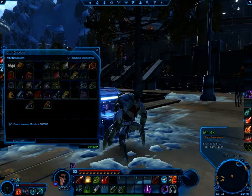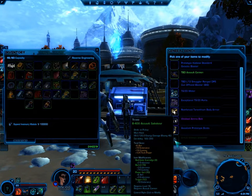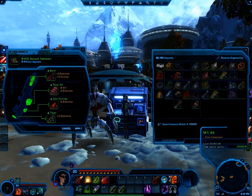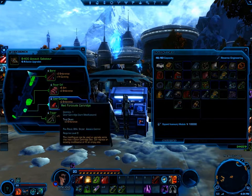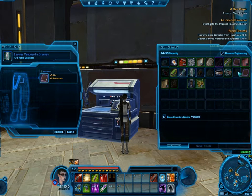In beta, we call gear that can be modded shells, and the best shells are made by crafters who know how to reverse engineer. Because you cannot currently reverse engineer mods, the best mods come from endgame PvE. Well, that's all I could cram into two minutes, so until next time, may the dark side serve you well.